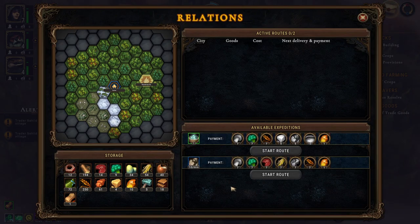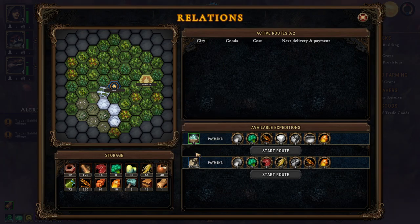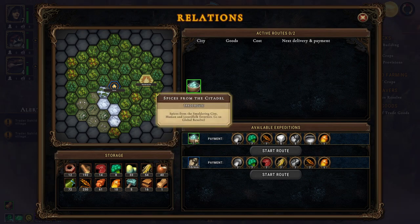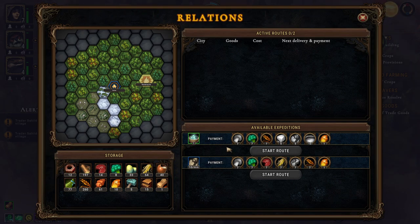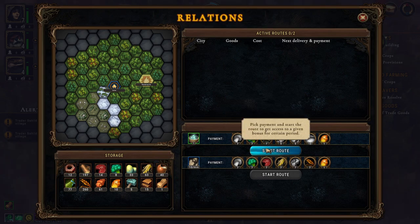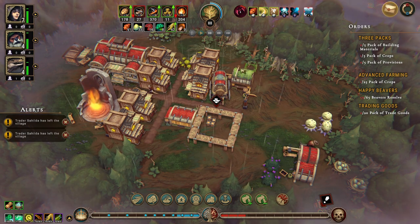Smoldering City is the only one we can trade with. We can get spices or stone. I'm not sure what we need stone for. Spices give a human and lizard folks favorite plus one and a global resolve bonus. So we could send some grain their way for those spices, which I think would be fine.